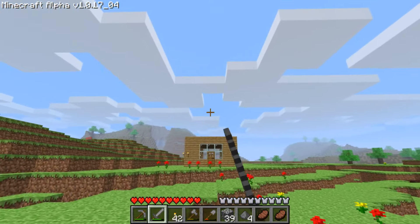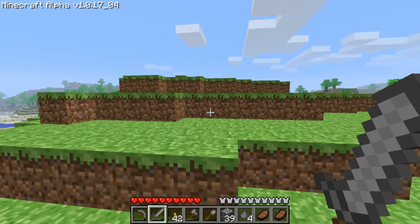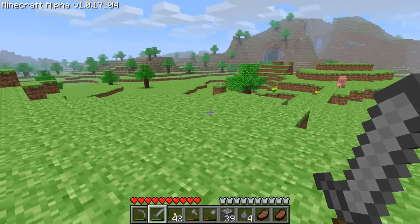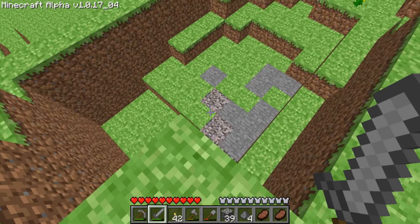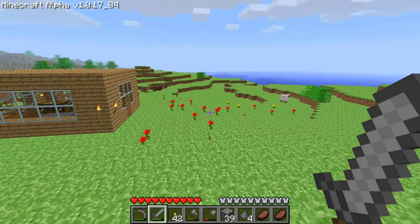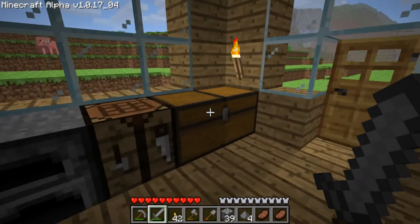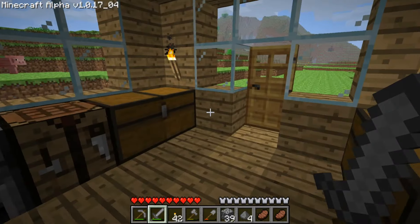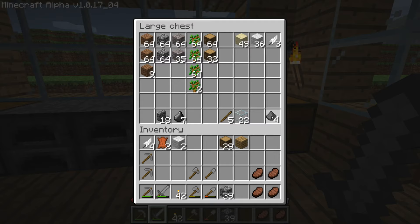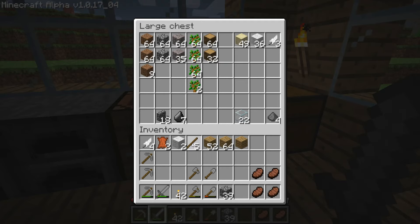We're going to increase the size of our spawn shelter — basically bring everything up about a block and then put a proper roof on it. I'm very paranoid about creepers. They are nasty. Hostile mob drops go in here also. Need to craft up a bunch of oak wood and some ladders.